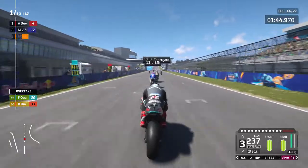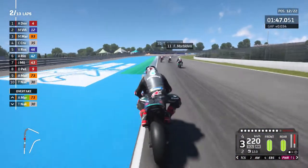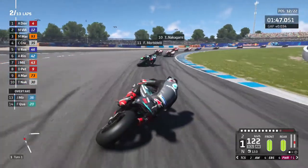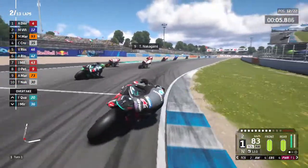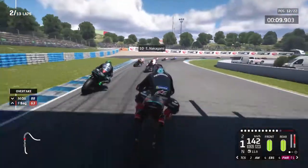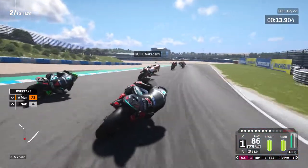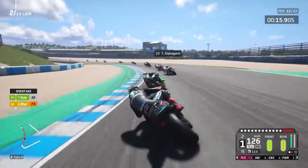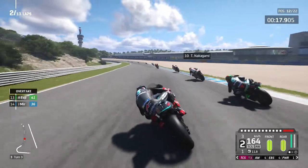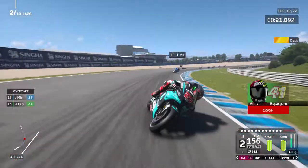We've got a really good run on Mir and Aleix Espargaro, going around the outside of both of them into the first corner — I don't know why they're going so slow. We've got a good run on Morbidelli as well, but I don't want to dive-bomb into him. Put traction control up to 3 to make sure we don't overheat the tyre too much because this track is very, very hot. We're on the inside of Morbidelli but can't quite make the move. Aleix Espargaro has crashed behind.